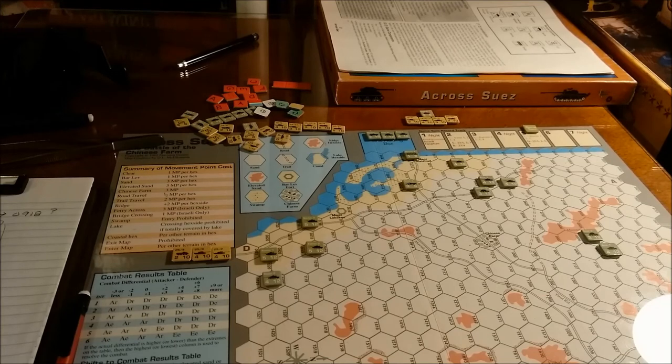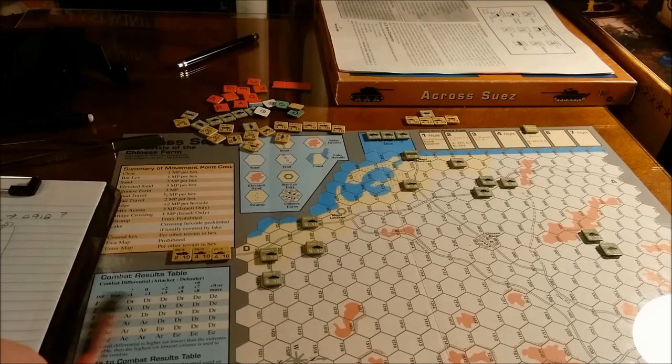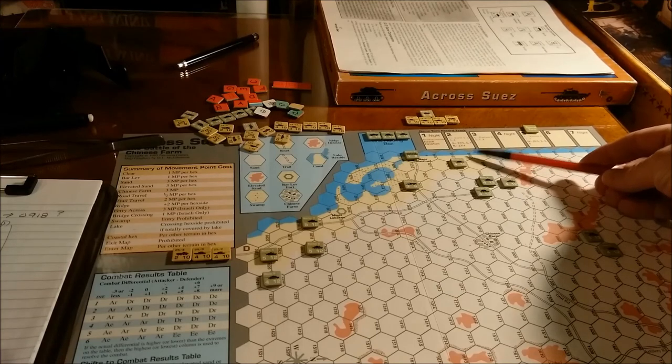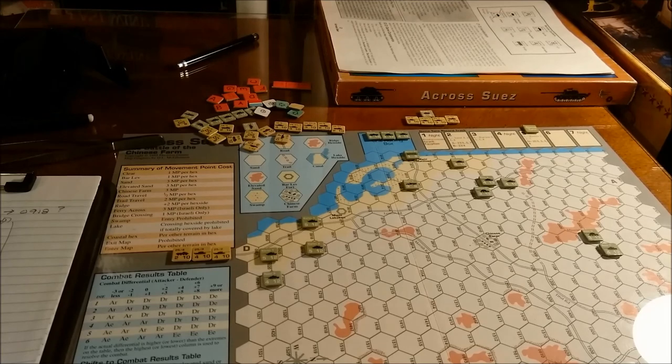At the end of game turn five, I went ahead and conceded to my opponent and congratulated him on his win. As you can see, there are no Egyptian units actually on the map. My attempt to bring out reinforcements over here failed spectacularly when I rolled an attack-or-retreat result with nowhere to go, so that unit died. My first attack was over here, and that was a die roll of a six, which was an attacker eliminated. I did try to bombard the Karin One and the Baram One, but I rolled a four on both of those, so nothing much came of that. The game ends on turn five with an Israeli victory.